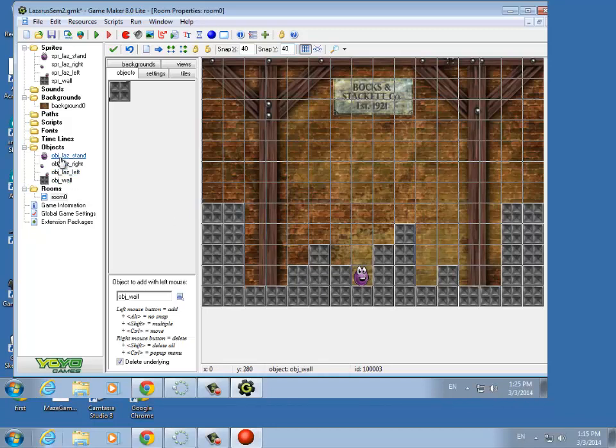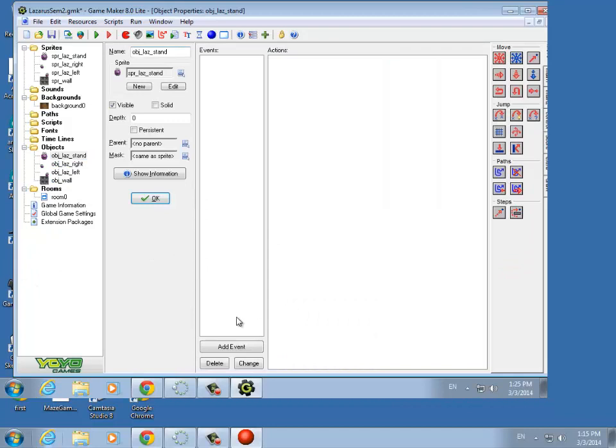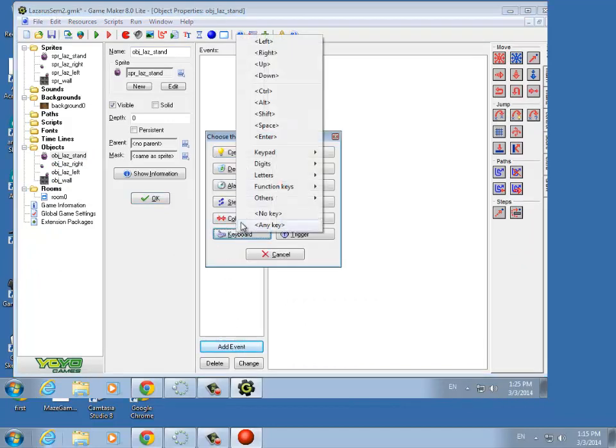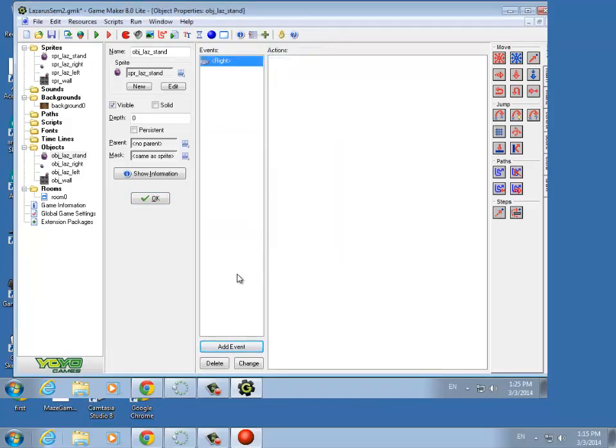What we're going to try to do is just get Lazarus working today where he's hopping around and jumping up on top of boxes when they're there. Let's go back to object Laz Stand and we're going to add in some keyboard events. The only two keys in this game are just the left arrow and the right arrow. Let's do right first.